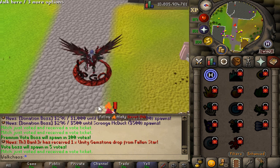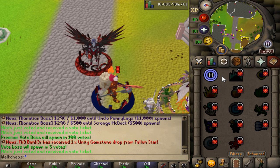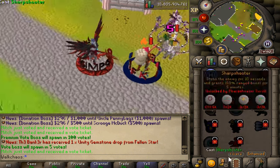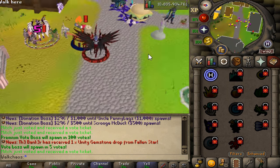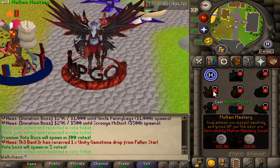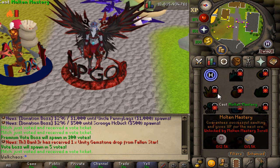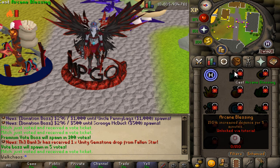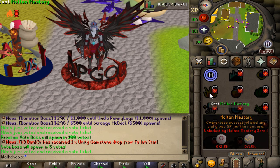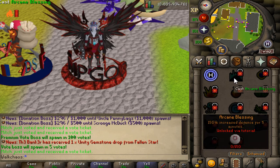First things first — spellbook abilities. Look at this crazy lineup right here. We have 12 brand new, very OP spells you guys will be able to use. In order to unlock those, you will have to do a little mini tutorial slash quest by talking to Aaron at the home area. Make sure to complete that, and then you guys will be able to unlock all these different abilities. As a reward of the little tutorial, you're gonna be getting some Omega runes as well as the Spell Master title — so that's actually very, very neat.